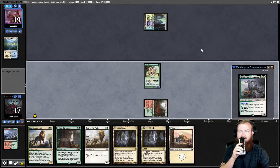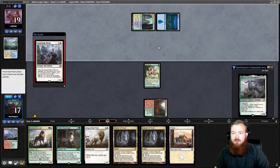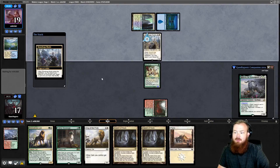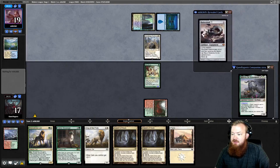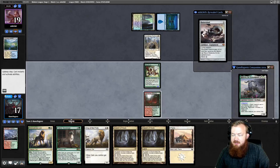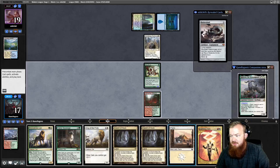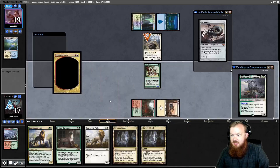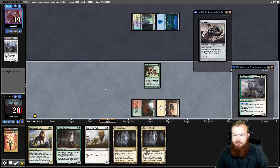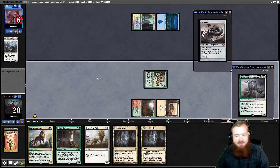Opponent cracks a Flooded Strand for a Hallowed Fountain tapped, then untaps, plays a Plains, and plays Stoneforge Mystic. Batterskull is going to be an annoyance, but we do have Feline Sovereign so it's not like we can't destroy it. I think we have to spend a turn on Lightning Helix on the Stoneforge here — delaying that Batterskull seems really important, even though it means we're not playing a second body to power up our Cat Lords.